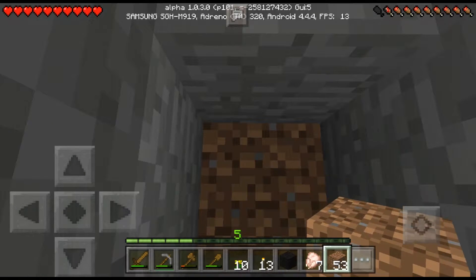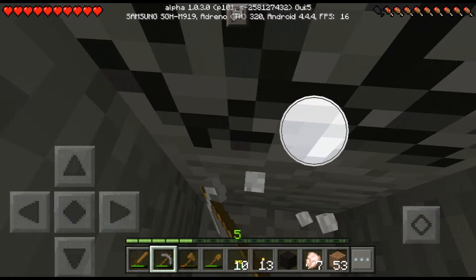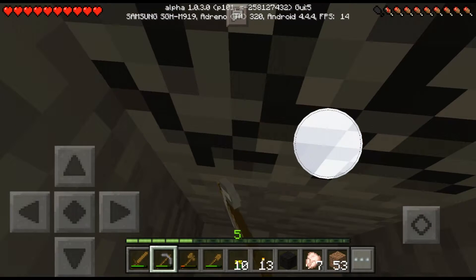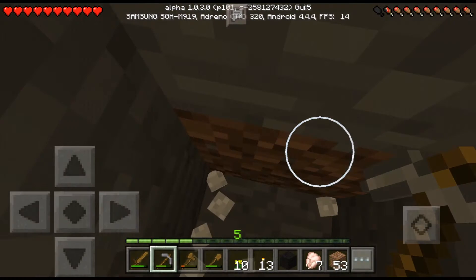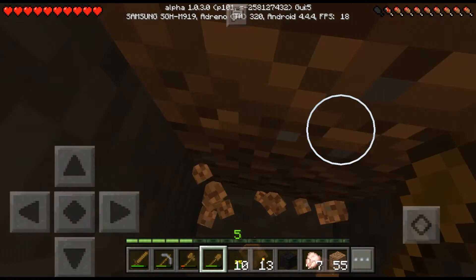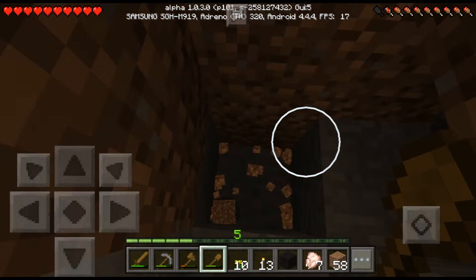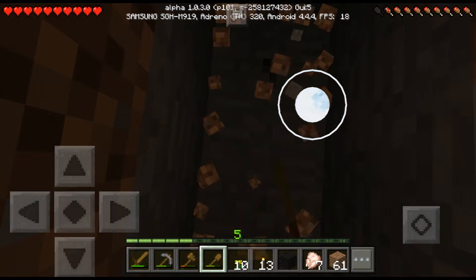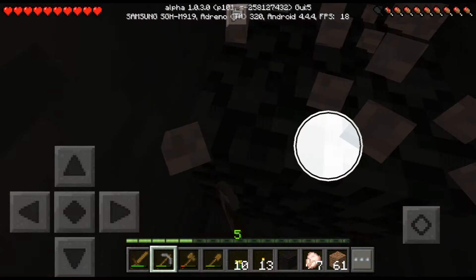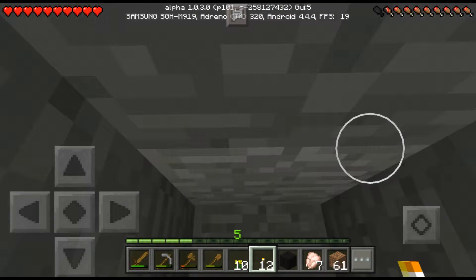Don't waste cobblestone — we need more cobblestone tools until we can get iron, but we will still need stone tools. This is where I have to really be careful just in case. Especially if you see gravel. I'll put a light right there. 12 torches left.